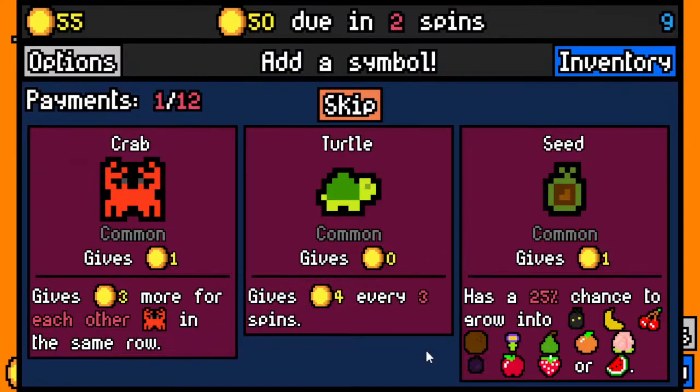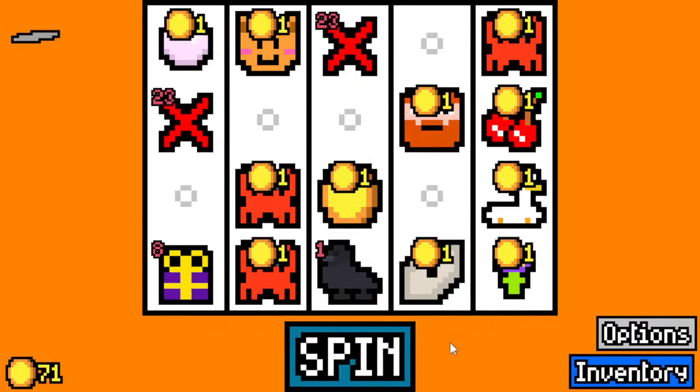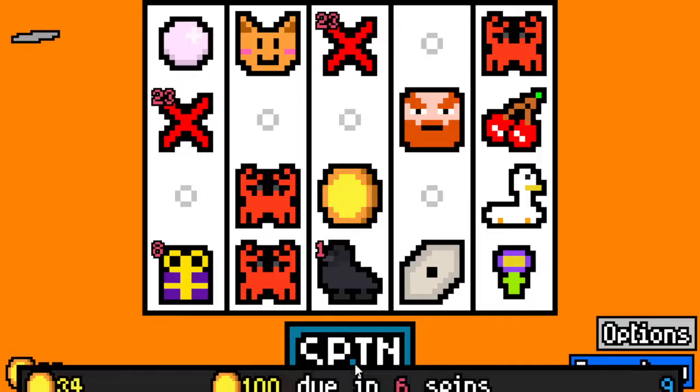Something new — gonna be experimental with it, if that's even the right word. But alright, here we go: 'Hello, your rent is due, pay up. Also the essence you earned in my apartment complex are rightfully mine, so I'll be taking those. You'll get some essence in the mail or something for legal reasons.' Okay, so you stole my essence.